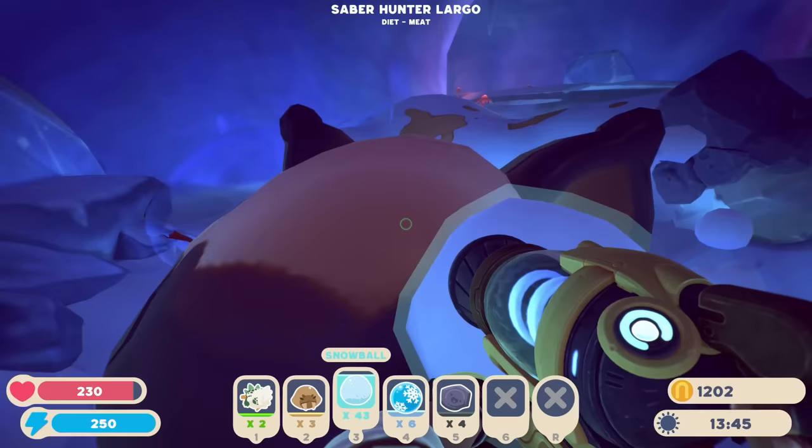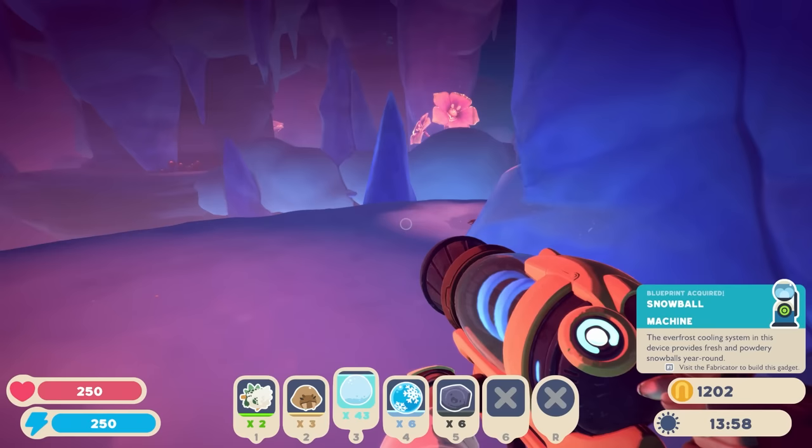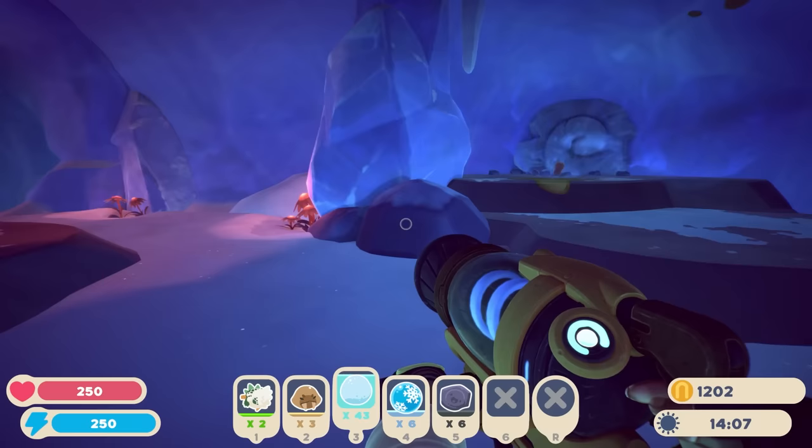What are you hiding? Some fossils! Go away, get the pod. 'Snowball machine — the Everfrost Cooling System: this device provides a fresh and powdery snowball year-round.' So we could take them with us, we could have them anywhere. I like it!